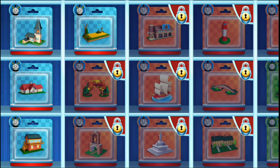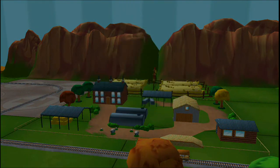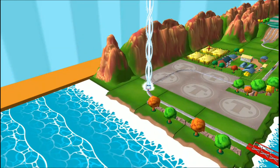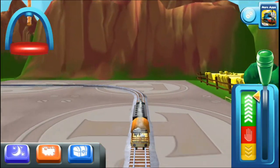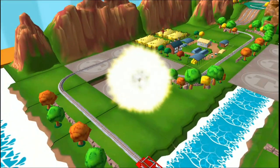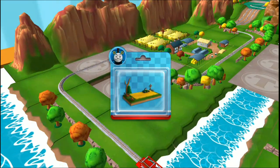Which special surprise will you choose this time? Can you find your way to the surprise pack? Look for the giant beam of light. Just slice across it or tap it to open.